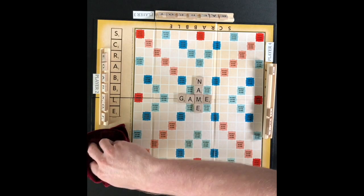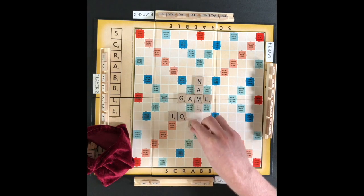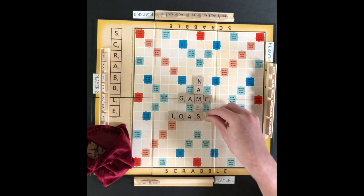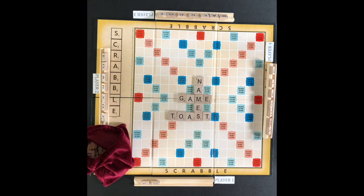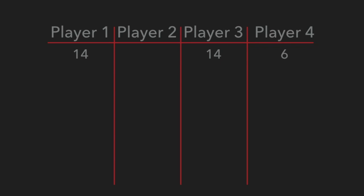Player four draws tiles and play moves to player one. Player one plays the letter tiles for the words 'names' and 'toast'. By adding the S to 'name', player one will score seven points for the word 'names'. Player one will also score seven points for the word 'toast' as the O is on a triple letter score. 14 points are recorded for player one.